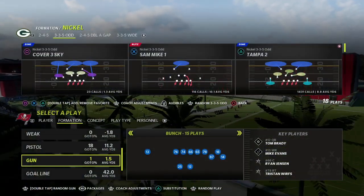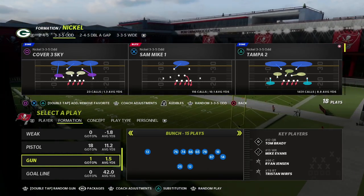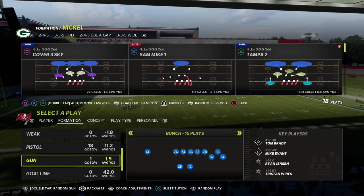In this video I've got a fun little blitz for you out of the nickel 335 odd. It's a great pressure for a bunch — really great pressure for anything — and we're gonna be maximizing the loop concept. This is an old concept but it's actually really effective in this year's game.